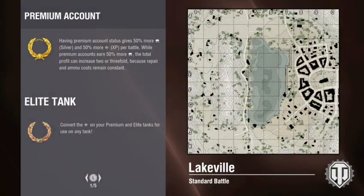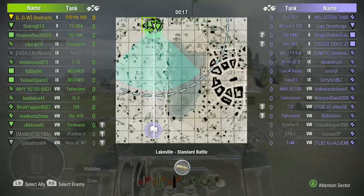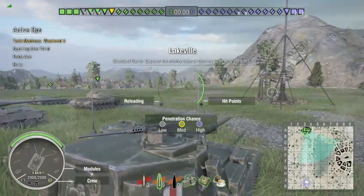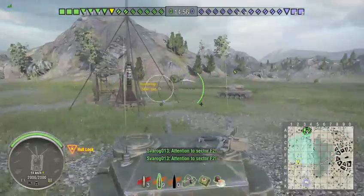Still kind of getting used to shooting the right things with this. I know you're supposed to be going after nice, flat, unspaced, unsloped armor — still getting used to adjusting to that. I generally don't use premium rounds, but with this thing I've got pretty much nothing but premium rounds loaded. I think I have three AP rounds and nine HESH — I'm going to instantly switch to HESH. There's a good friend of mine down there, Jazz Emperor. We're just going to hope for the best and pray our tanks do the right thing.